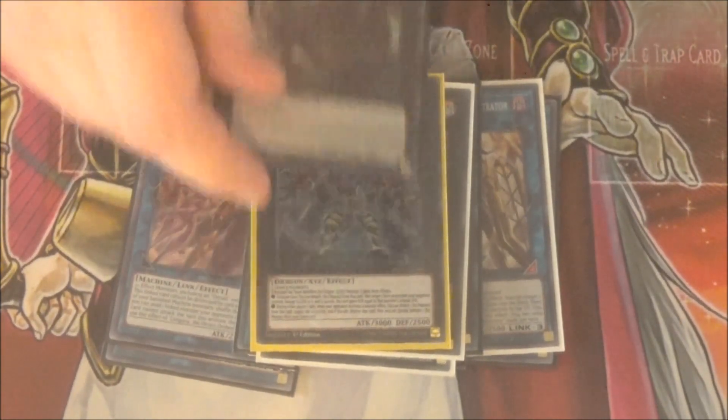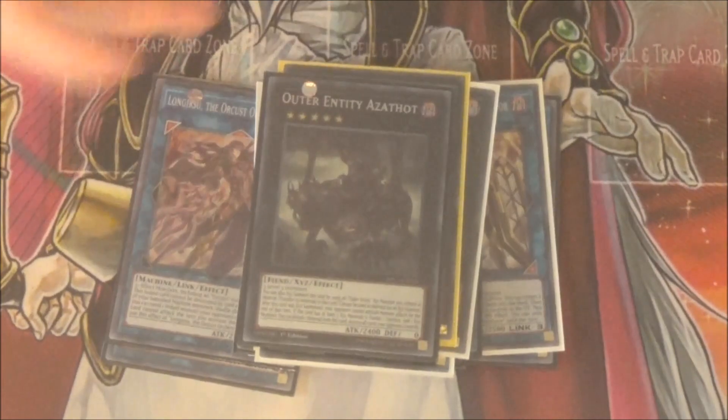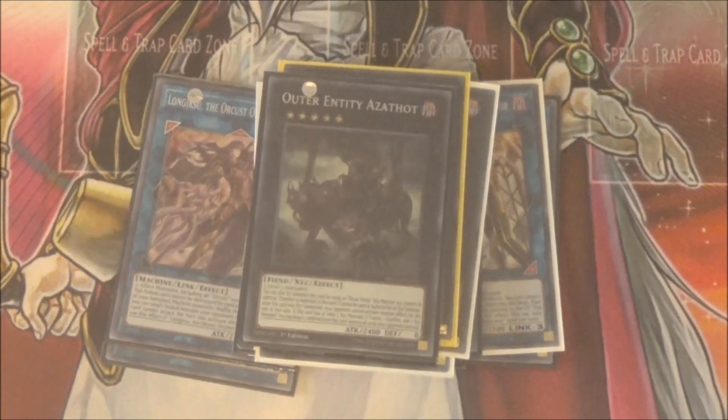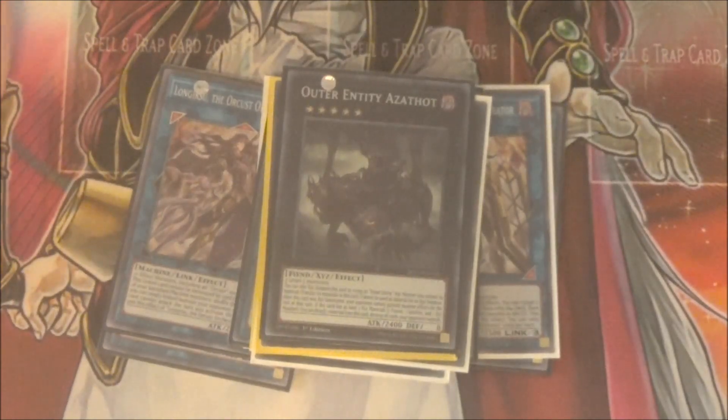If you don't want to make Dark Requiem, you can make Azathoth during your opponent's turn, which is mean. Basically, let's say you tried to go for game — you used Dark Rebellion's effect to jump up his attack, tried to go for game, you failed — into your opponent's turn, you flip over Rank-Up Magic Phantom Knights Launch, making Azathoth, locking your opponent out of monster effects for the remainder of the turn. Depending on what they're playing, that might as well beat their extra deck. Very, very scary card to use on your opponent's turn. I cannot state how powerful this card is.